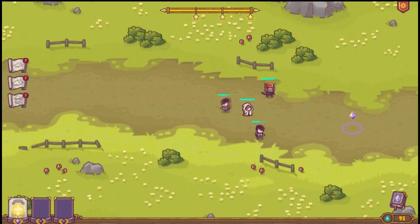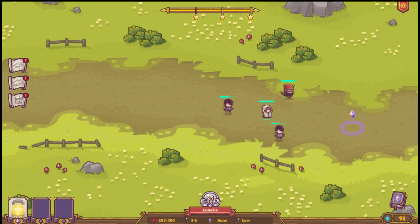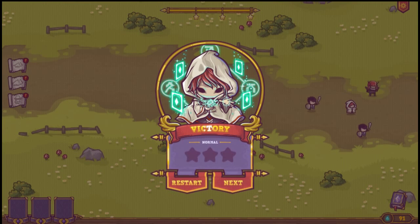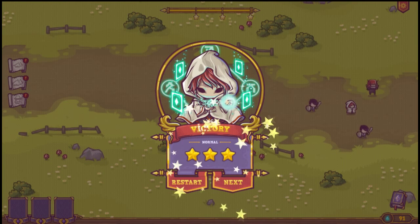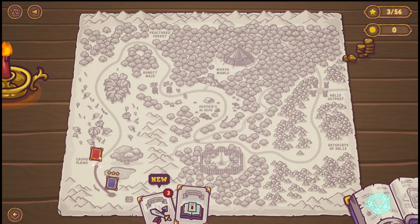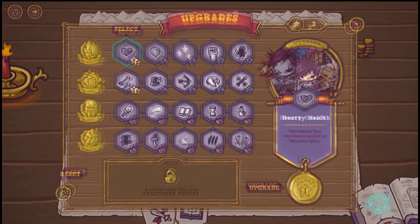I think we're done with the level. Once you reach that purple circle, that is the end of each level. Did we get three stars? Yes, we did — we get the three stars! And I'm just going to show you guys real quick the map of the game, as well as what units you can summon later on further down the road, and what kind of upgrades you can do for the units.